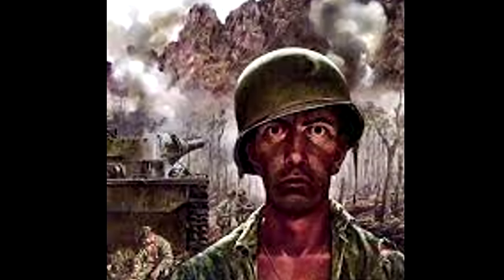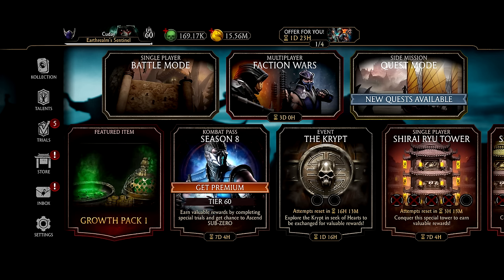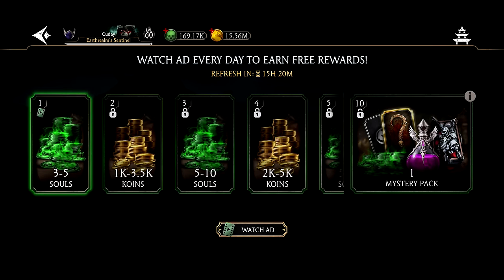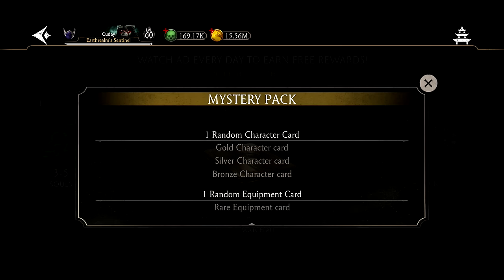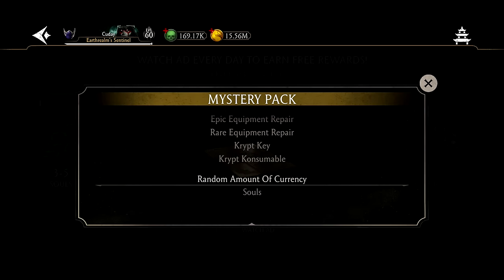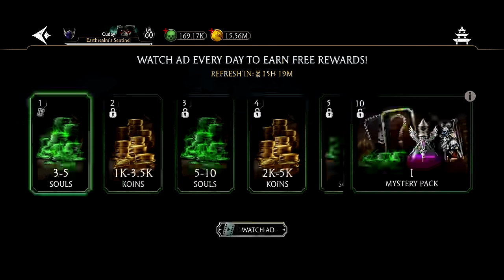The last thing we're going to focus on is quest mode because that's where the majority of our souls are going to come from. Let's go over the easy stuff. Number one: free ads. Although free ads may invoke thoughts of self-harm, we have to do it. It's about 50 to 100 souls every single day. You also get a guaranteed gold, silver, or bronze character and a rare equipment card — potentially uncommon or common. It's just too many things; you need to do it. If all your things say pending and it's not working, free ads are not the only thing that can give you souls, so just move on to the other activities.